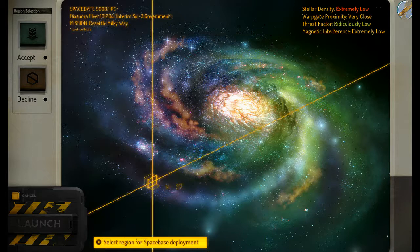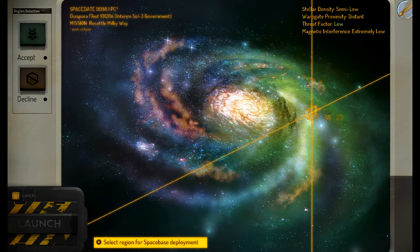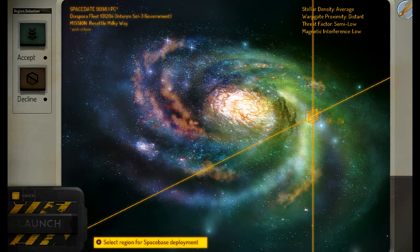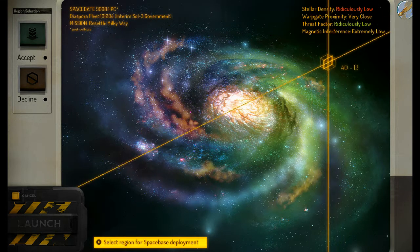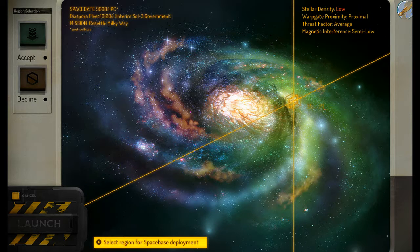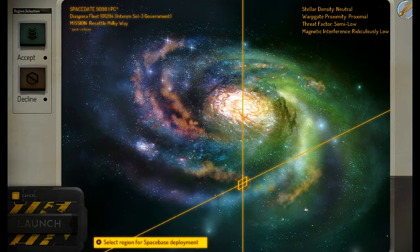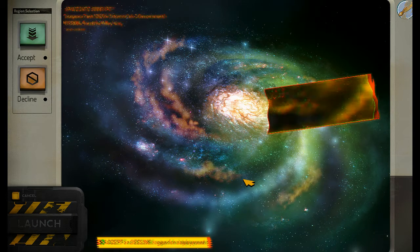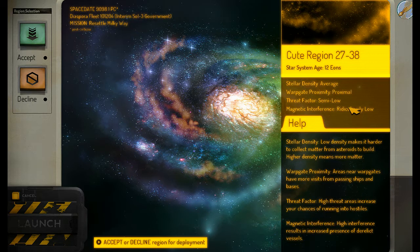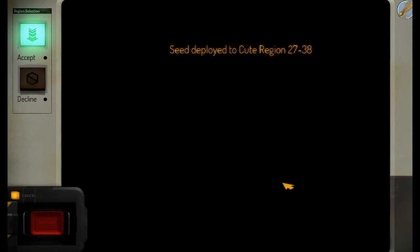So basically, you start off with this map this big here. As you can see, it changes wherever you go. What you're looking for is a good mixture. You don't want to be too far from the Warp Gate because that gets you access to trade and people that work for you — but it also brings people to kill you. We'll cover that later. So I'm happy there. I think we're going to go there. It tells you where you're going — we're going to the Qt region — and then we can click accept.